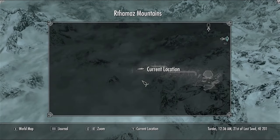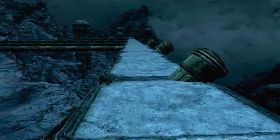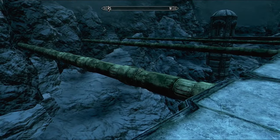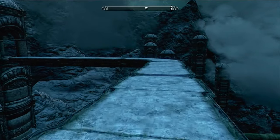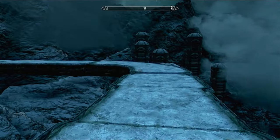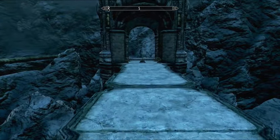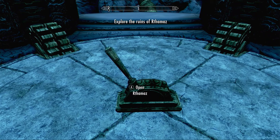This is so crazy. Where even am I? This is all custom - this is insane. It just ends down there. My impulsive thoughts were like, jump! I wonder if the structure has an elevator on it because most of them like this are elevators down to a mineshaft or something. It is! Okay let's go. Find the ruins of Rathamaz. Explore the ruins of Rathamaz.